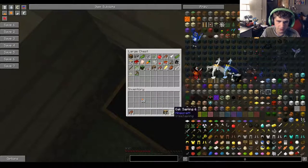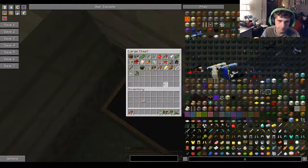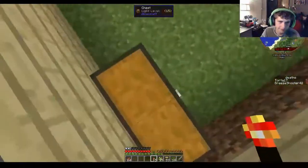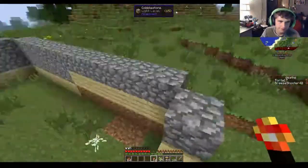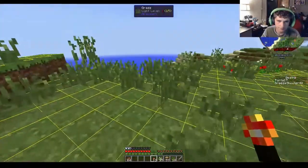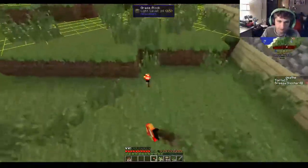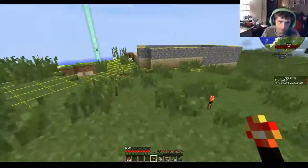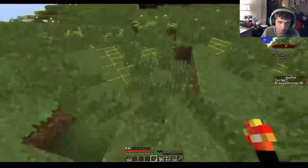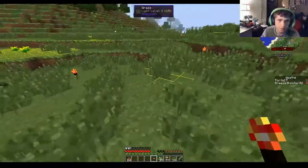Have fun storming the castle. There are ghosts in here - this is a haunted house, I'm getting out of here. If you press F7, it tells you where mobs spawn, by the way. I'm placing a bunch of torches around our little hut so no mobs spawn.